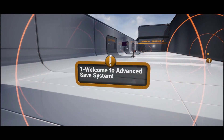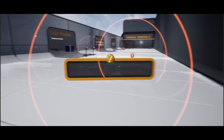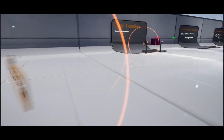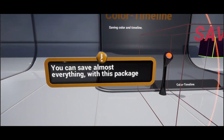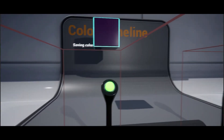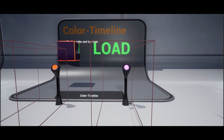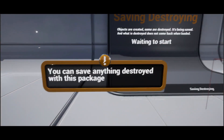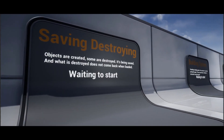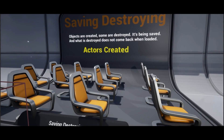Next up we've got the Advanced Save System v2. This pack allows you to save all of your actors, characters, widgets, game modes and even your level blueprint in seconds — anything you want to save in your game. It saves in an optimized way; the save time is short compared to systems that save everything, and the load time is shorter too. With event save you choose what to save, and with event load you choose what to load — it only does what it needs to do.